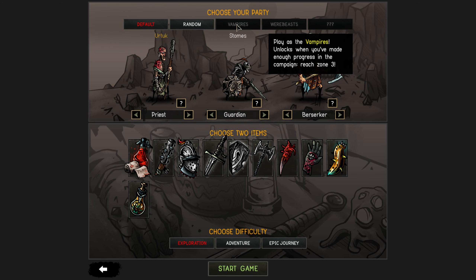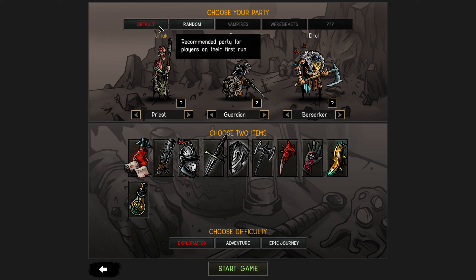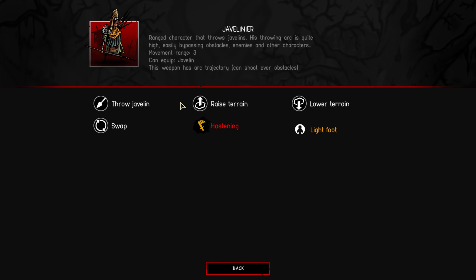Okay, choose your party — you can play as vampires, werebeasts. We're going to go with just the default, but I like the notion that you can play with different races. I'll probably accept the default startup as well.